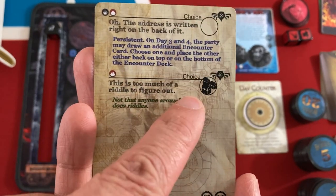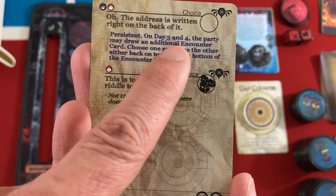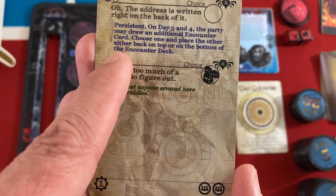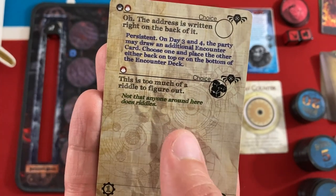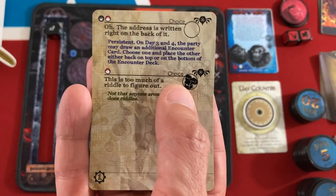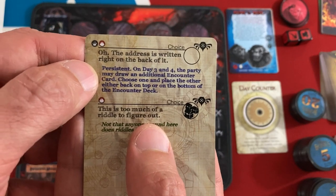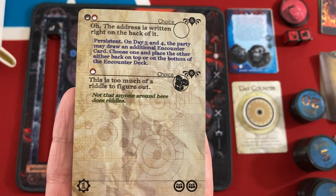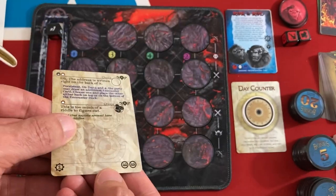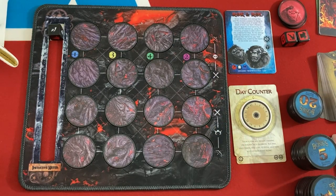The other option is too much of a riddle — we could each get a loot card and two training points. I do like the ability to draw an extra encounter card on days three and four and pick which seems worse. So we're going to go for the top choice and not get some loot right now. We do get one out of our five progress and two training points. I'll slot that right under there to keep track of progress.